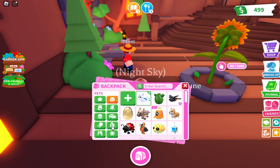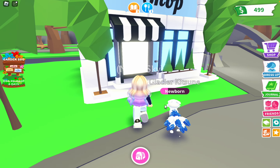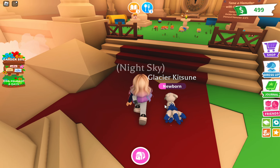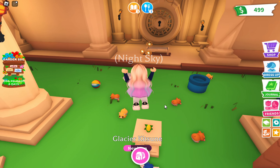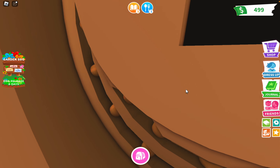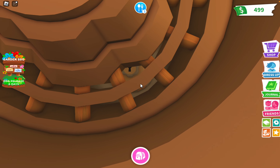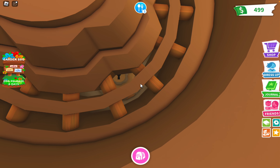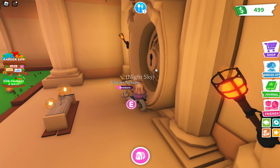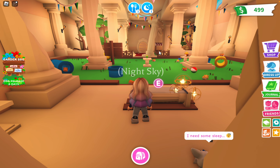Let's see some more garden egg stuff. I guess those keys are used to open up this vault I'm about to show you guys. I bet it's to open this — and if we look really closely, you can see like a keyhole.